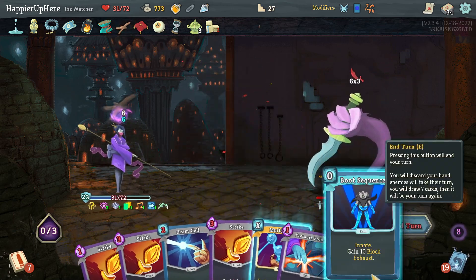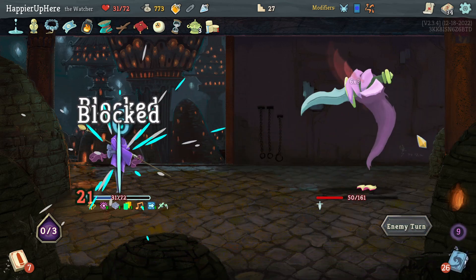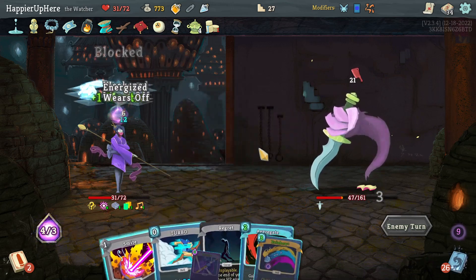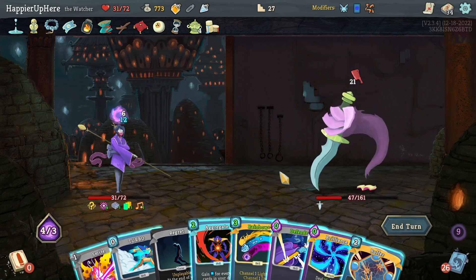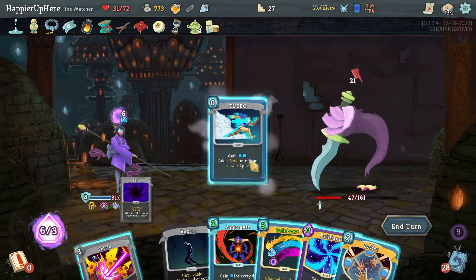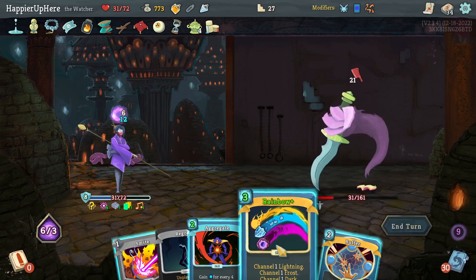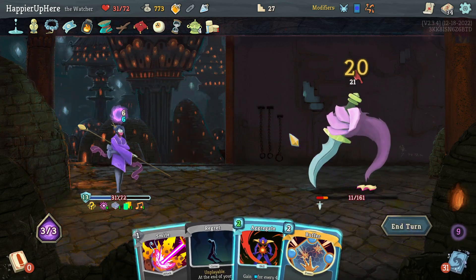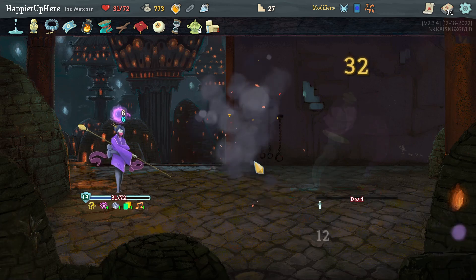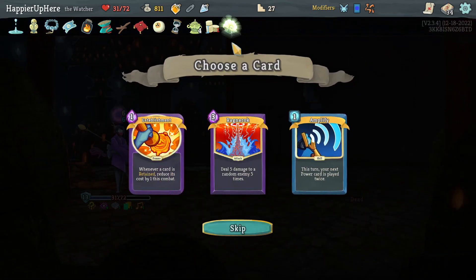Got a Boot Sequence at the end. Now I have the Buffer, and might also have the Regret but a second Buffer too. Let's do Defend, Turbo, Brilliance, then Rainbow - and actually a Smite kills here. This one somehow gets the Facilize Helix: prevent the first time you would lose HP each combat - that's huge! Card choices are Establishment, Ragnarok, Amplify. Let's take Amplify and hope I pick up more good powers.